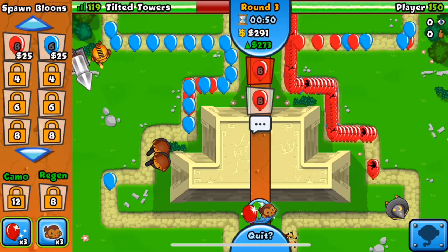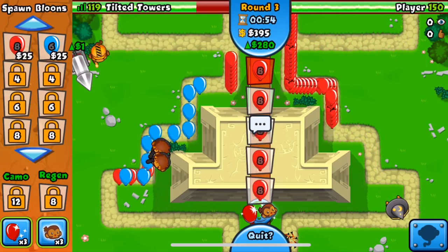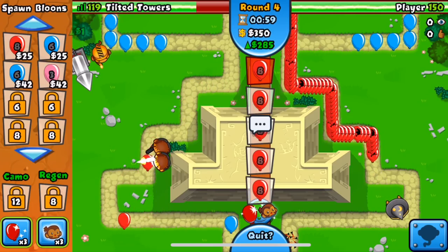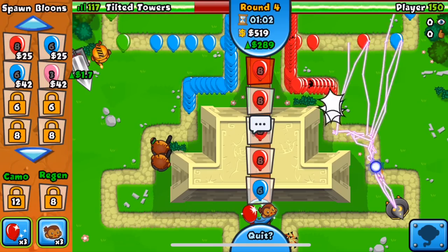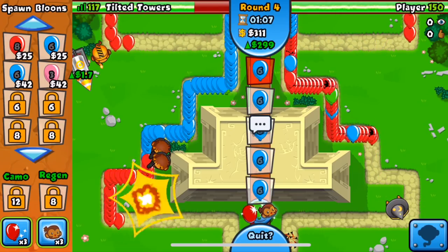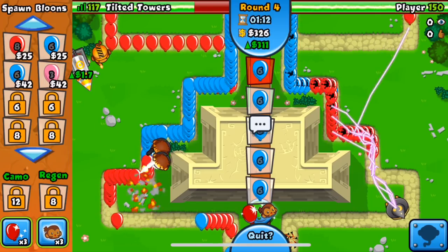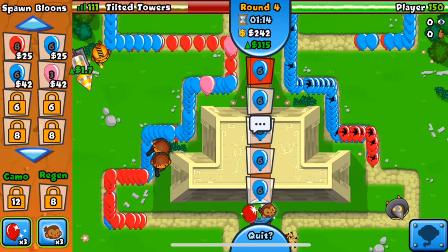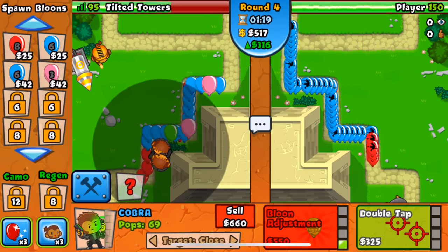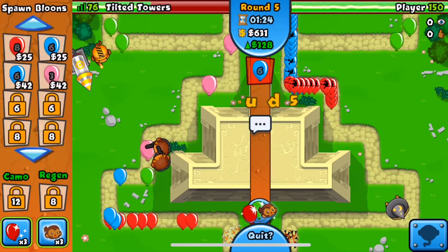He built a Wizard down at the bottom — that's a much better position. He also got up the Lightning, so I guess he's gonna be ecoing. At least he knows to eco — I'm proud of you for knowing that. Maybe I should have set down my Cobras a little bit further down because they're not catching all the balloons going through, which kind of sucks. I'm probably gonna have to get up the Rapid Reload because of these blues.